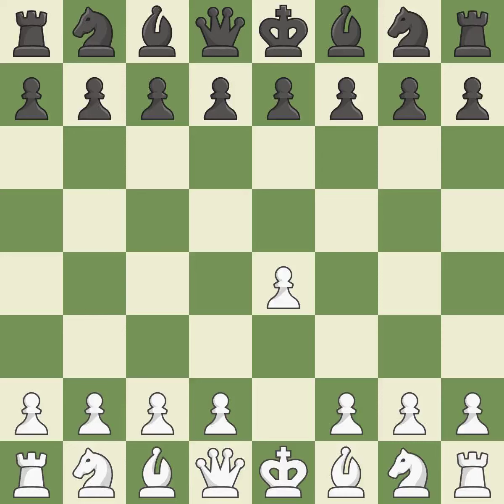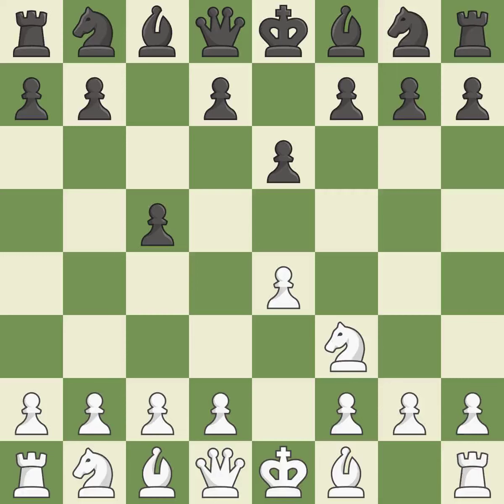Sharp games are frequently the result of starting with the king's pawn since it dominates the center and frees up the bishop and queen on the light squares. The c-pawn in the Sicilian Defense controls the d4 square. Nf3 moves the knight toward the center in anticipation of a pawn push on d4, where it will be ready to retake the piece if black captures on d4. d4 offers to trade the more important central d4 pawn for the c5 pawn in exchange for more control of the center and quick development.